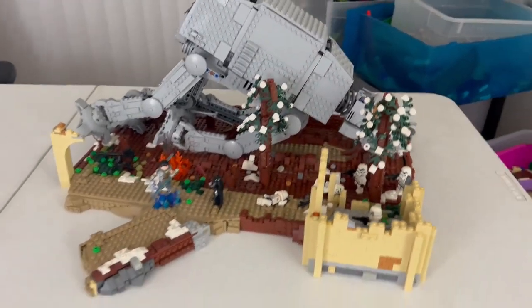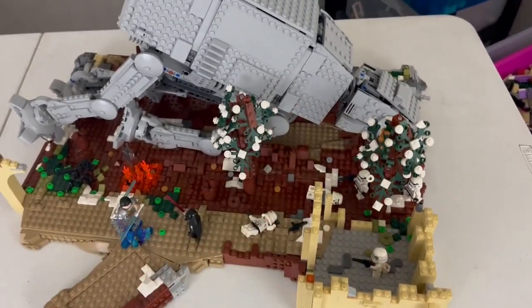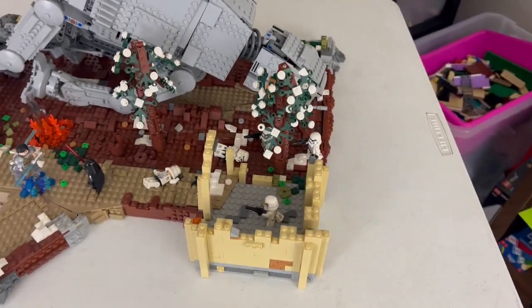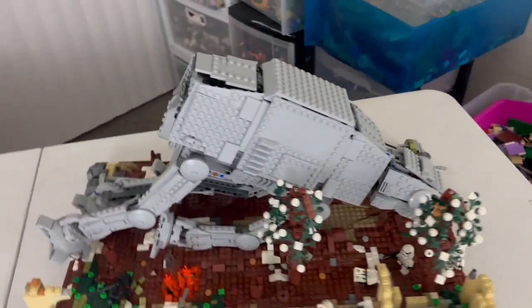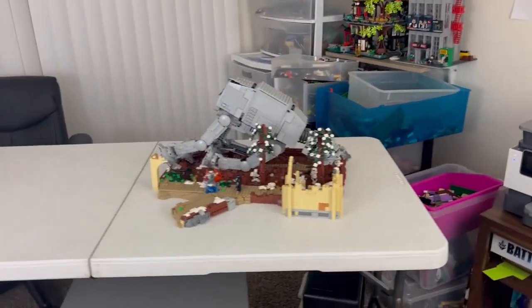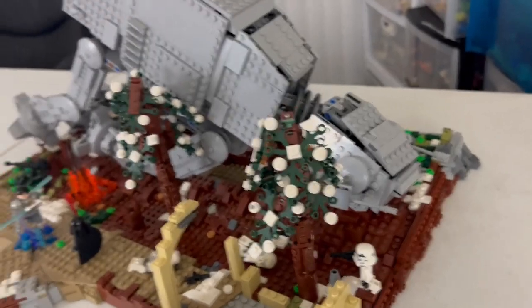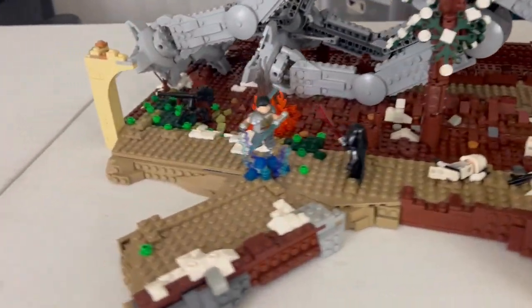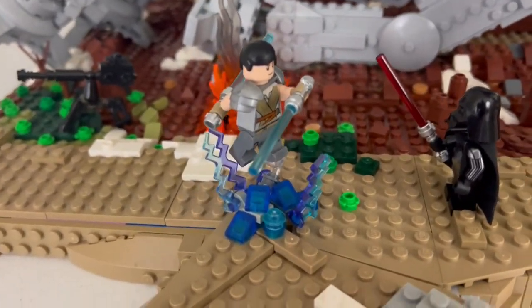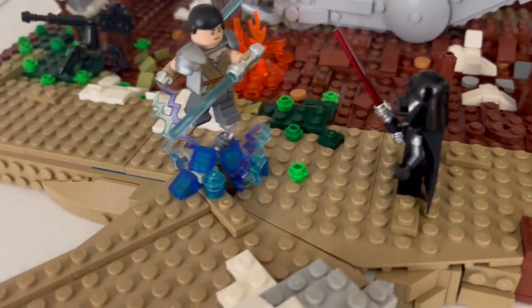Right off the bat, this MOC is very dynamic in nature because it's not the typical square base plate. As you can see, it has this angled path out and a nice corner fortress. It just keeps surprising you — it's very pleasing to the eye and not very conventional, which is why I like it. One of the things that contributes to that is definitely the elements, such as the Force Lightning, which is very pivotal for Starkiller in the game.